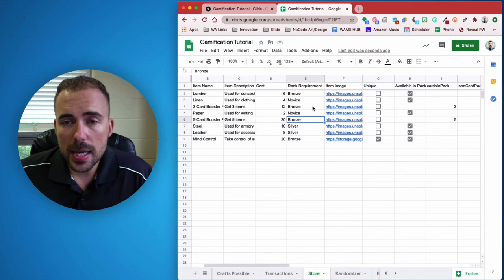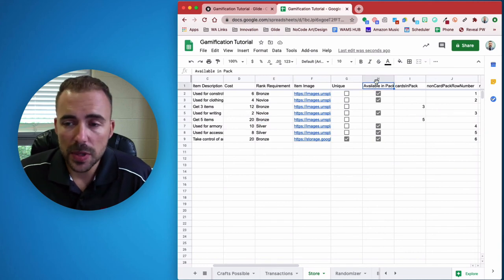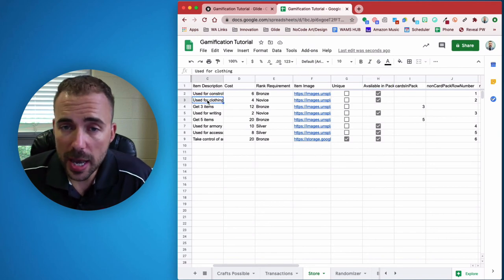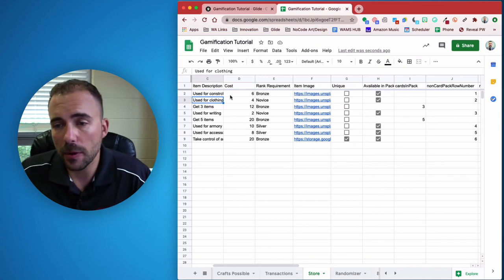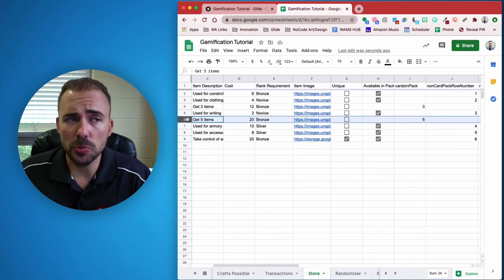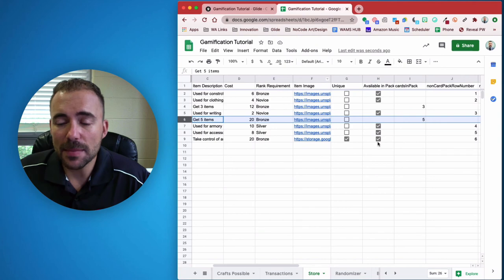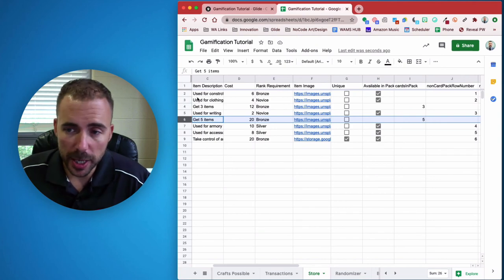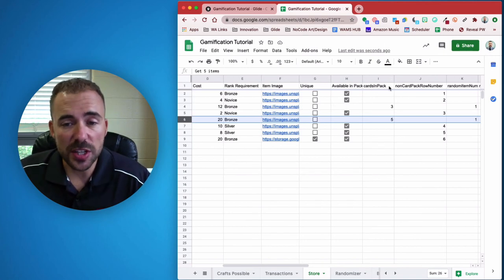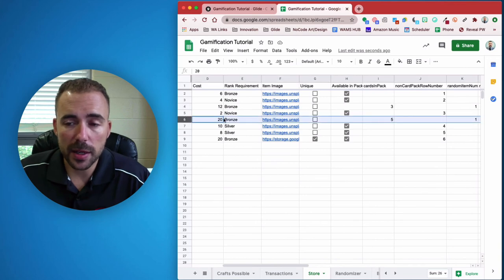Afterwards, what you need to do is create a column here called 'Available in Pack.' This is going to be a true-false of whether or not you want any of your other items to be included in this card pack. You don't want your card packs themselves to be part of the pack. I'm just checking all the boxes of the items I want as part of a particular card pack. Then I create a second column called 'How Many Cards Are In The Pack' — three for the three-card pack, five for the five-card pack.